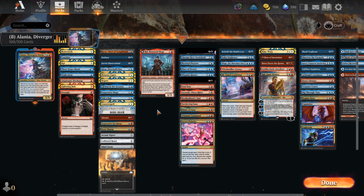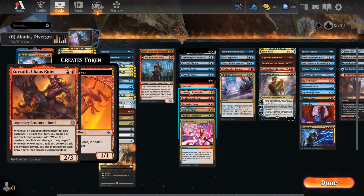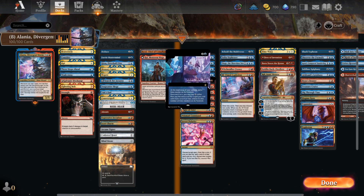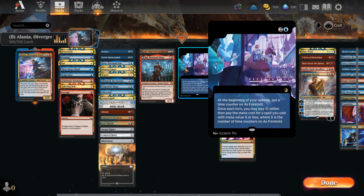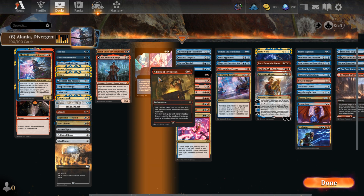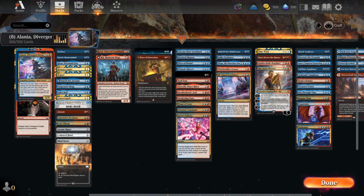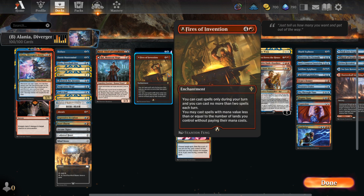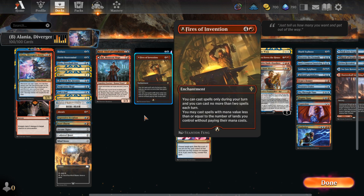We have ways to cheat on the mana. S4 Toad — this is S4 Toad even though you can't see the name, this card has been bugged for a little while — will let us cast spells and cast Alenia at the same time. We also have Fires of Invention, the fixed version now at five mana, letting us cast two spells a turn for free without paying the mana cost, but we can only cast spells during our turn and only two spells a turn.